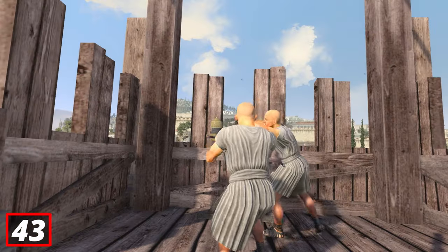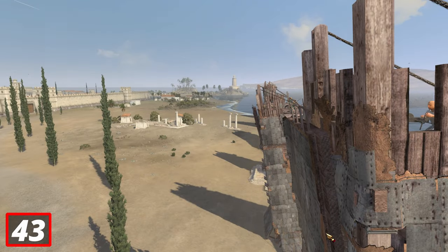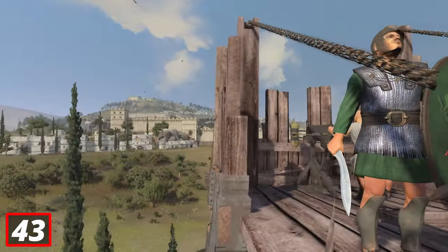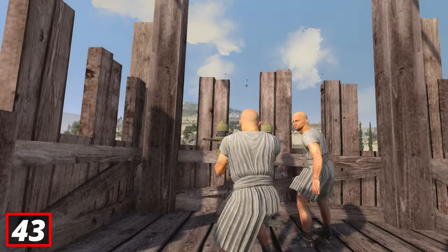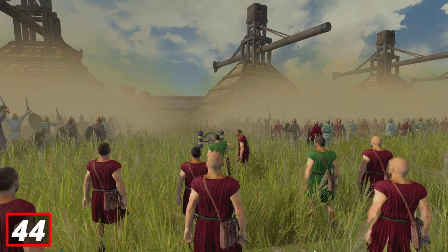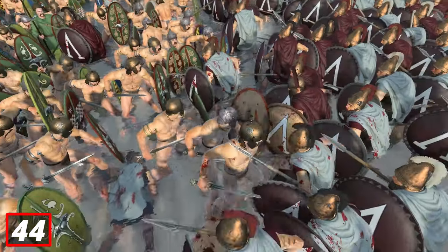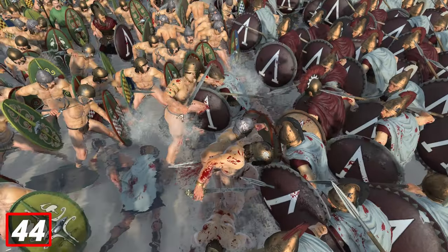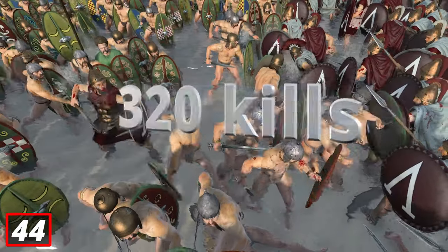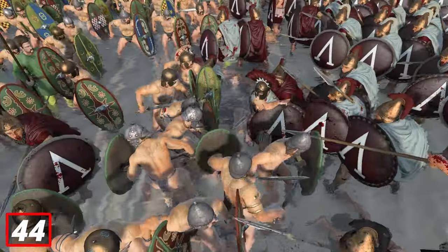Your attacking siege towers have a scorpion on top, with 23 scorpion bolts. This will be out of ammo after 2 minutes and 20 seconds — so once you see the clock hit 57:40, all scorpions on top of the towers will be out of ammo. A normal scorpion unit has 160 bolts, and each bolt can kill 2 people unless you're firing at Royal Spartans or Oathsworn — one Royal Spartan can absorb a full scorpion bolt. So 160 bolts can potentially kill 320 units.